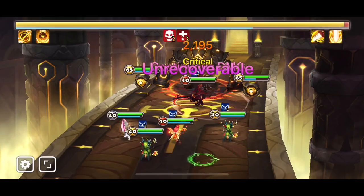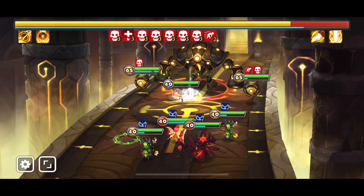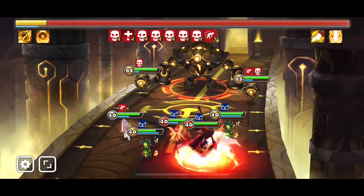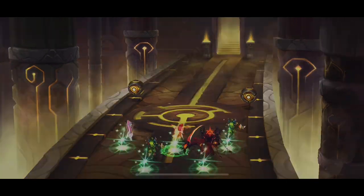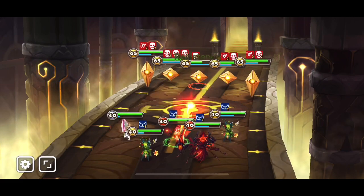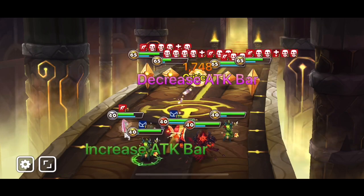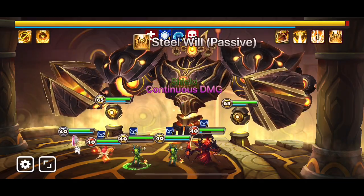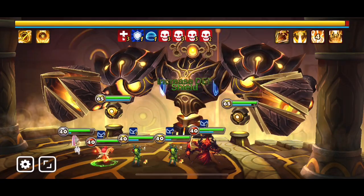You only have to apply the DOTs and be tanky enough to survive. Your Giants v12 team should already be tanky because they have to be tanky to survive Giants v12 — especially the two fire monsters. The boss here is wind element, so your fire monsters are strong against him and tanky enough to survive this boss as well.